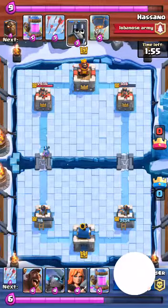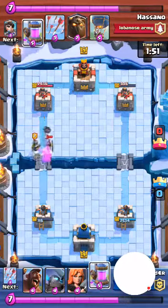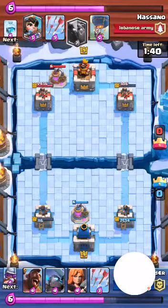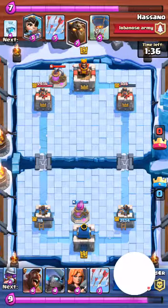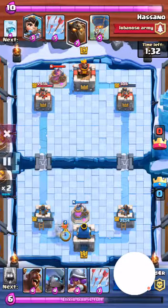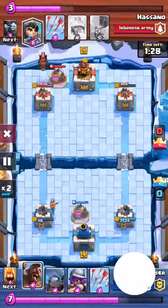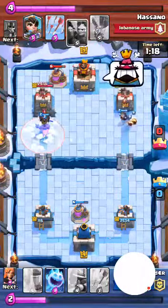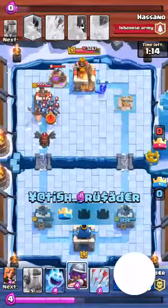This is the only tower that he's gonna get. Both of us are building up elixir right now. Next, again he drops a Loverhound — as soon as he drops a Loverhound, go and attack both towers. And he forgets to defend the other tower, as you can see.